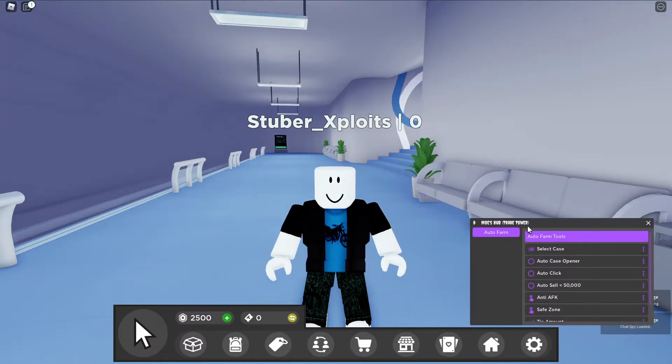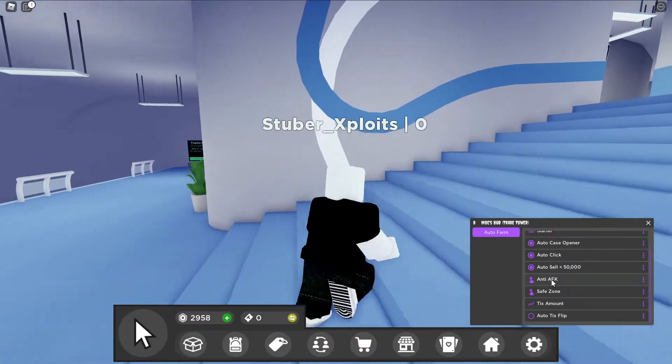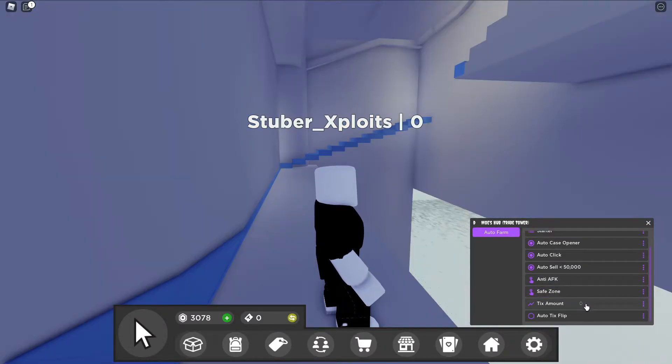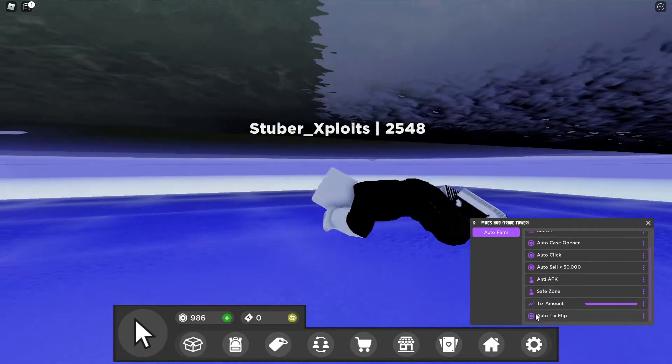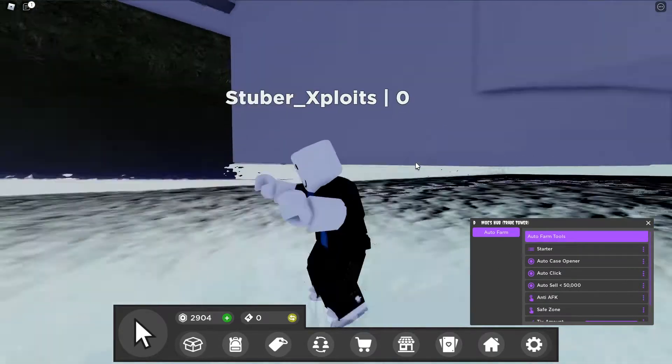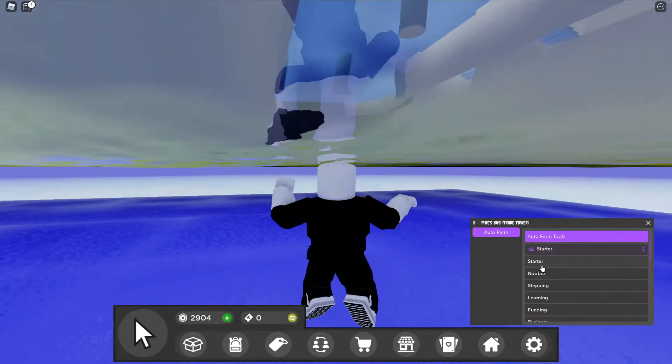And as you can see, we got all this auto-farm. I'm obviously gonna do starter, and then safe zone, ticks amount, baton, auto ticks, flip, and everything. As you can see, we have auto-farm and stuff like that — pretty cool.